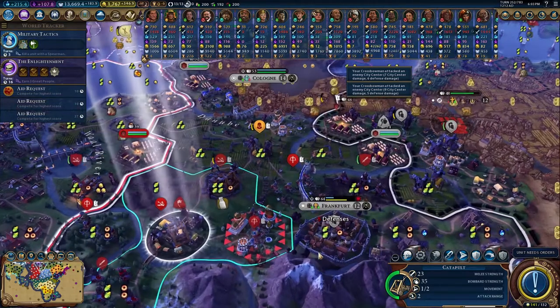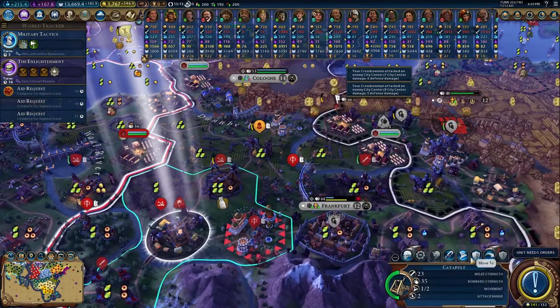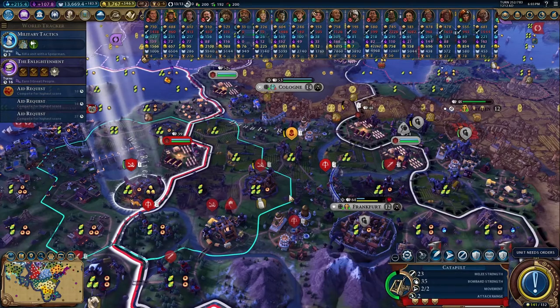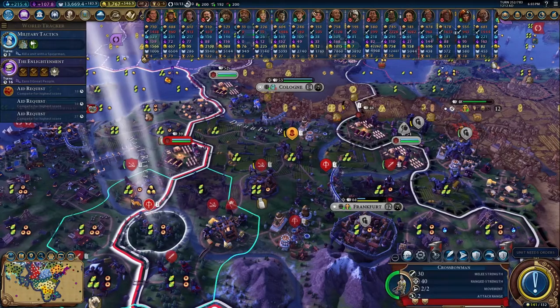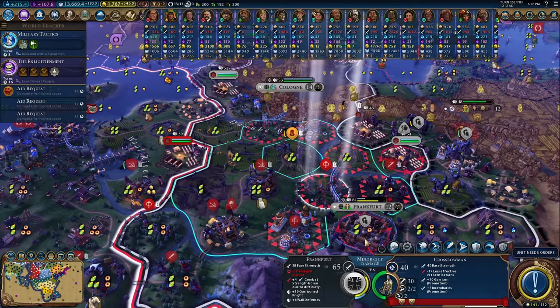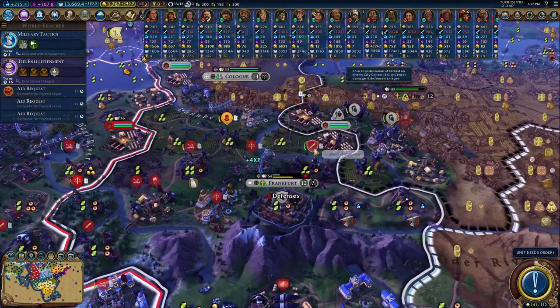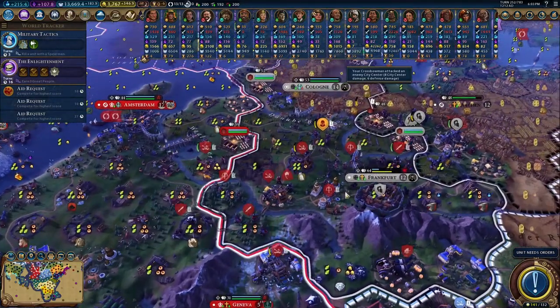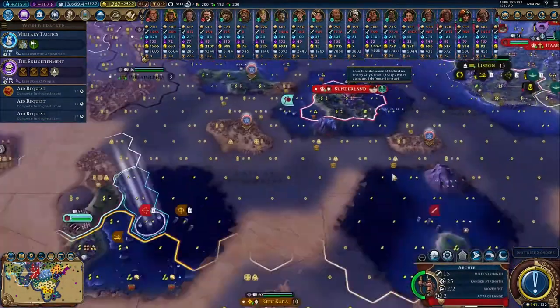Let's pillage for health. I can bring that soldier back. What do you mean you can't shoot? Oh, this guy doesn't have the promotion — I thought he did. No, it's this guy that does. We're just going to heal up to full health and then trade with one of them. Man, we are close to taking Frankfurt — very close.